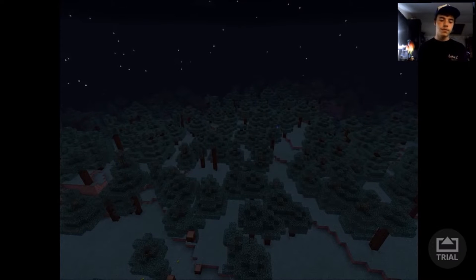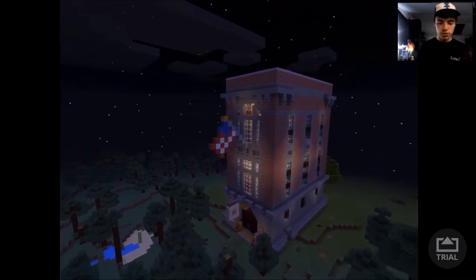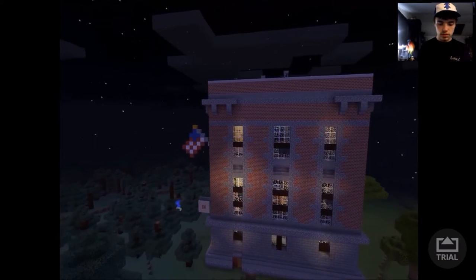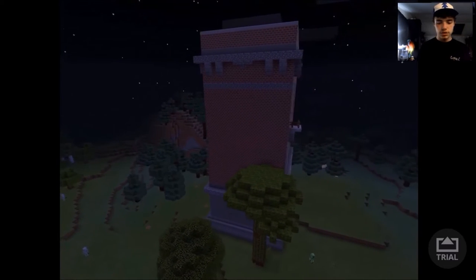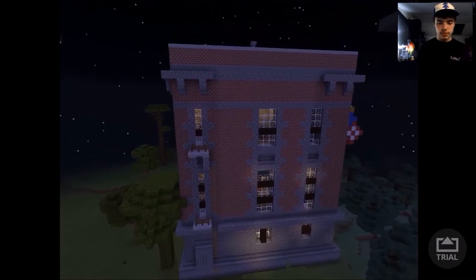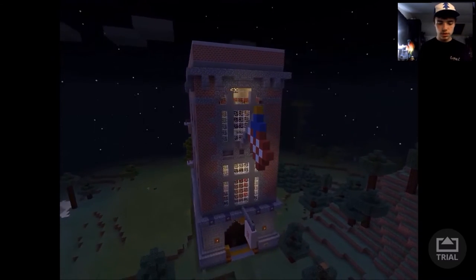So without further ado, there she is, and she is a beauty. I'm going to give you a 360 of this. There's the side — all the windows are there present. The back's nothing really going on. The tree just randomly spawned there, I don't know why. We've got emergency exits and a couple more windows. Then we have the front.